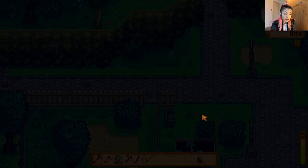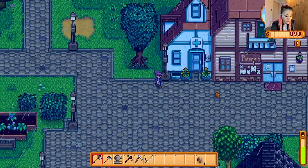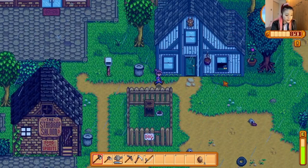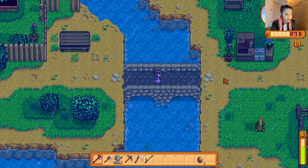I thought I wanted to do the beach farm because it looks so nice, but the sprinklers don't work on the beach farm. Without the sprinklers, I can't even go in the mines — it'll make your life a lot harder later on. So I opted for the riverland farm where there's lots of water, so lots of fishing.